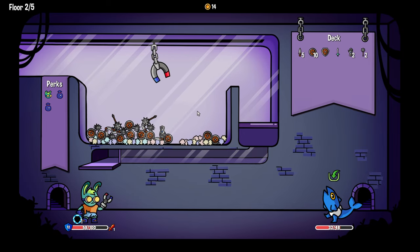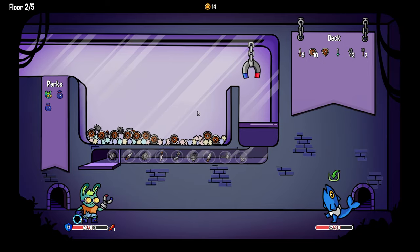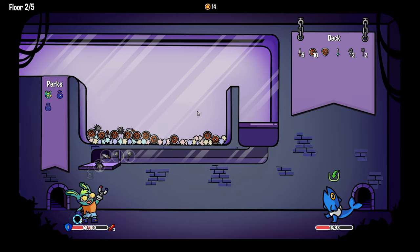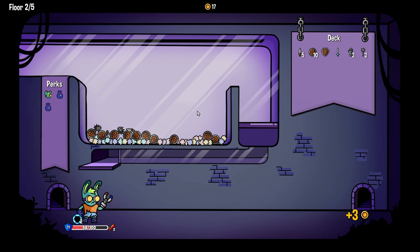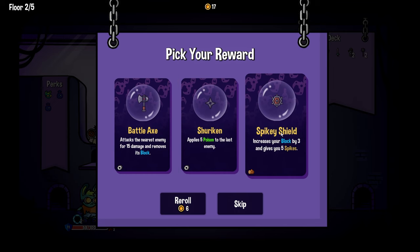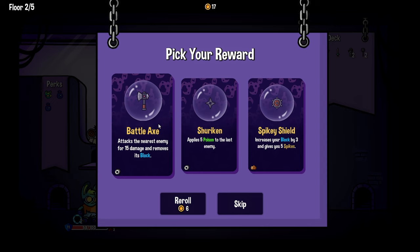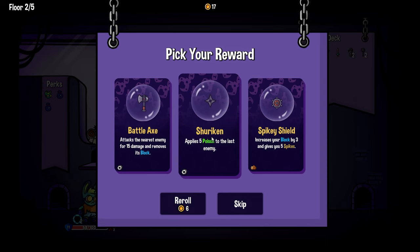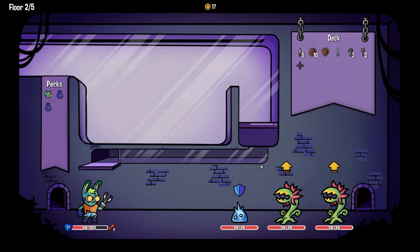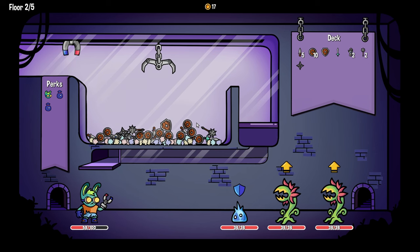He's not attacking, he's just sabotaging my life — oh no, oh god. We're okay. It turned out to be good. 'Spiky shield isn't metal. Battle axe — 15 damage. Shuriken.' I think we take shuriken because it's tinier, and tinier is better.